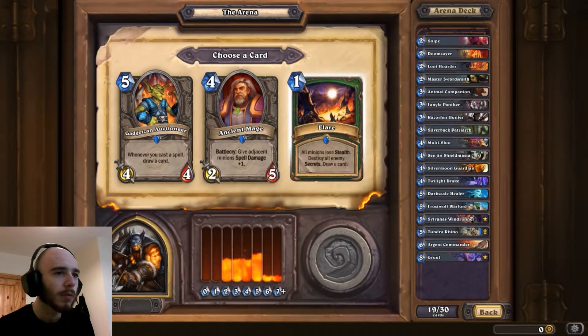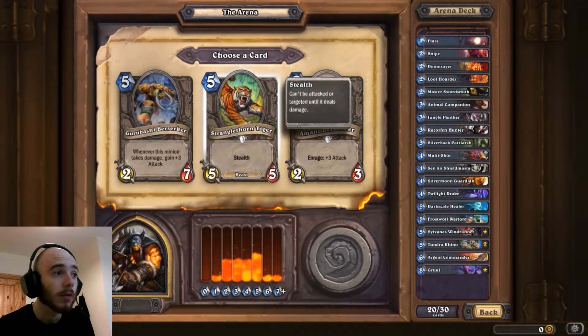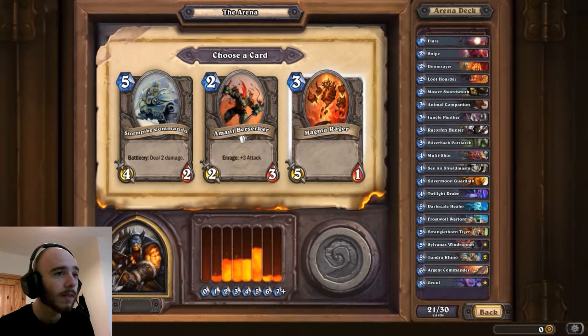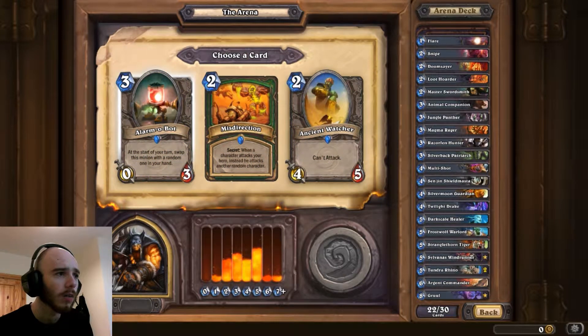Give adjacent minions Spell damage plus 1. Flare - all minions lose Stealth, destroy all enemy Secrets, draw a card. I'm going to take that just for emergencies. Strangletaunt Tiger - 5-5 Stealth. Magma Rager is nice, but the 1 health means you normally don't get a chance to put it out, but it is a distraction. I'm going to take it because it's only 3 mana and I don't have a lot of low cards.